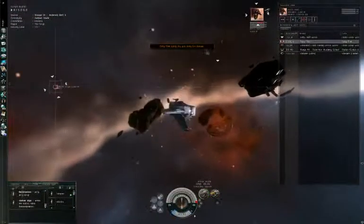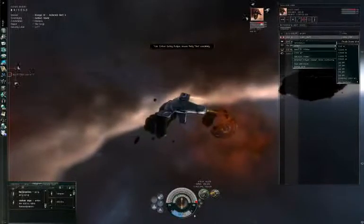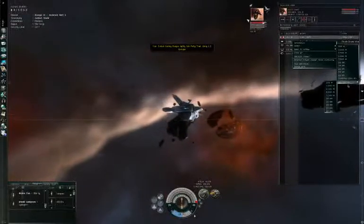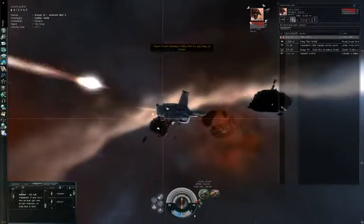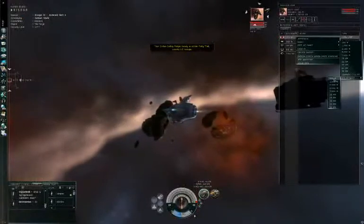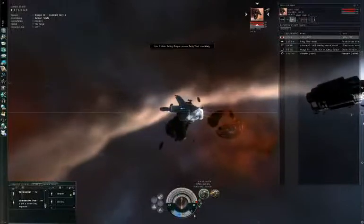To orbit at a smaller distance, right-click on an entry, select 'Orbit', and set the distance you want. You can also set the default — so for example, if you click orbit now it's five kilometers. To set it smaller, set the default to 500 and you can now orbit at 500 by clicking here.